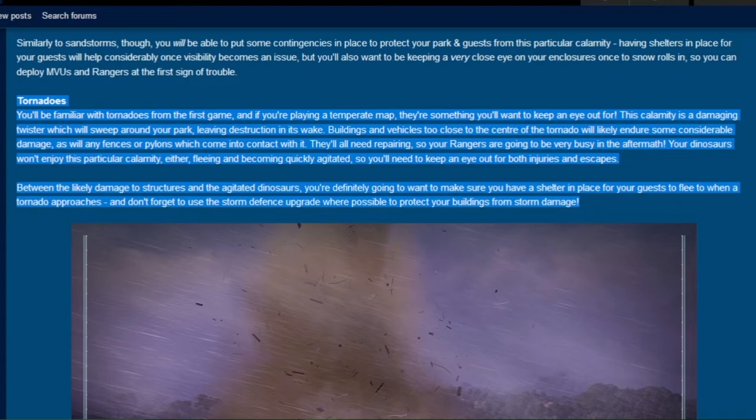The same calamity from the first game — the tornado is also one of the calamities in Jurassic World Evolution 2. It will sweep everything and make the dinosaurs run in panic and attempt to escape.